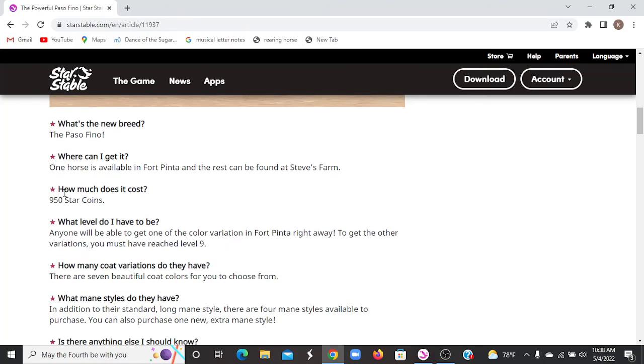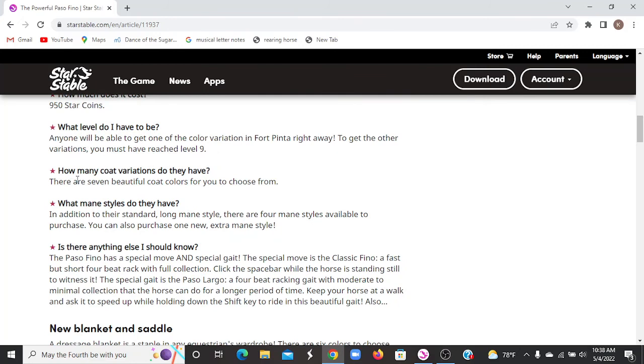They cost 950 star coins. You have to be level 9 to get any of them at Steve's, but the Fort Pinta one you can get right away. There are seven coat colors, they have a standard long mane style, four mane styles available, and also an extra one.